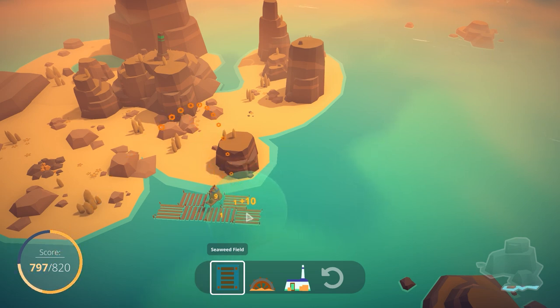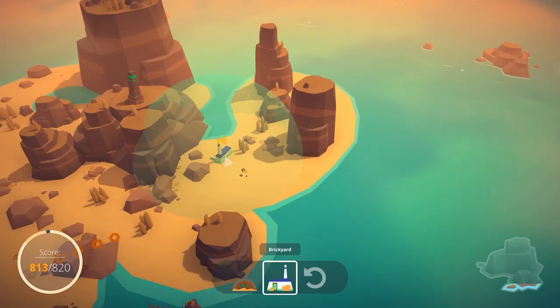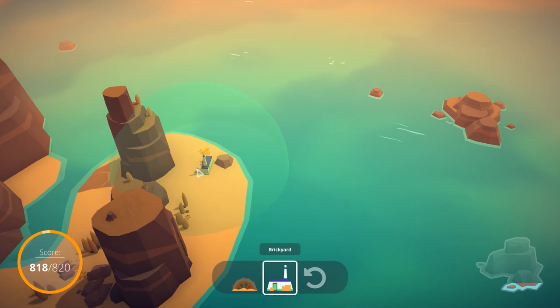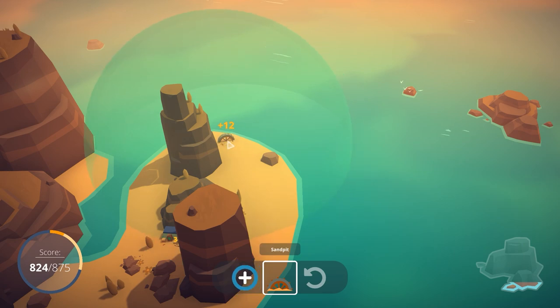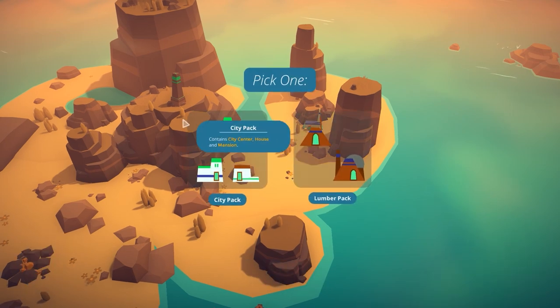Something like this — and then the 10 points. That alone should be about enough to get me there. So let's try placing the brick works. I'll put it over here — that should be fine. And then we'll place the sand pit as far away as we can while still being in range. There we go — that's another 12 points for us. Let's move on to the next pack.